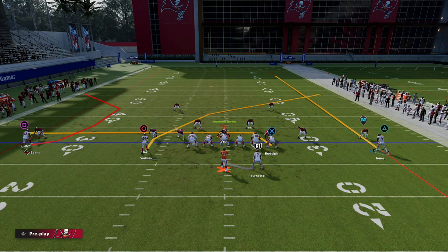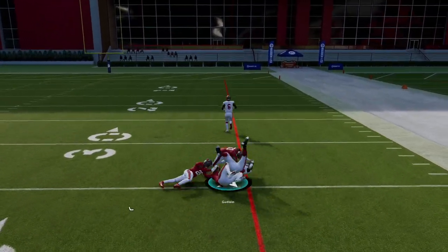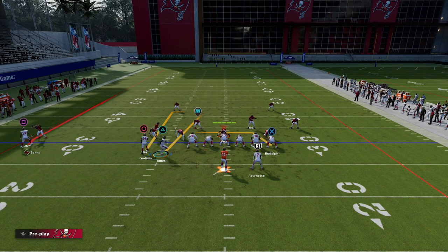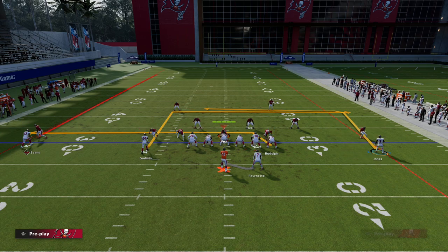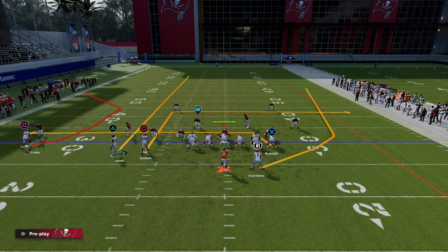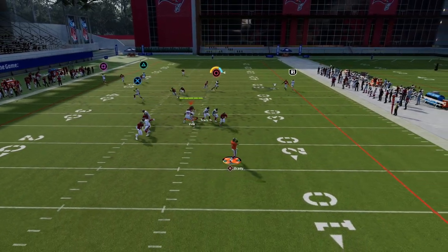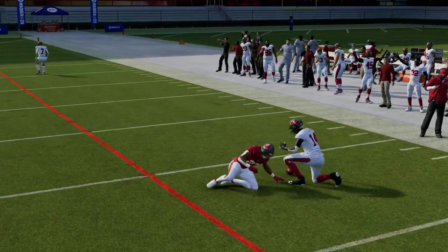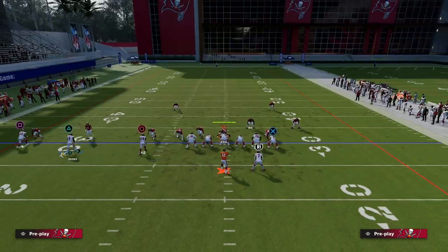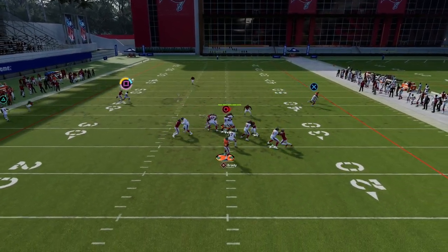A setup like this is very effective — you can get that quick drag, that crossing route right there. You could freestyle this: put that guy on an in, Rudolph on a drag, and then a streak to Jones will clear out zone for your C route. Look right — that's not there. Look to my tight end — that's not there. About that time your dig is coming over the middle. Really simple way to freestyle out of trips. The smart-routed in routes paired with something simple like this are really effective this year and it's hard to cover in man.